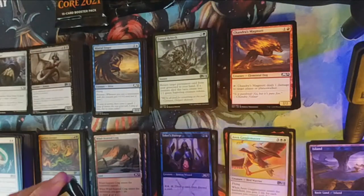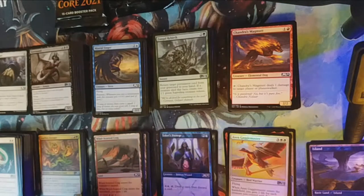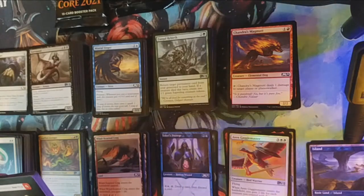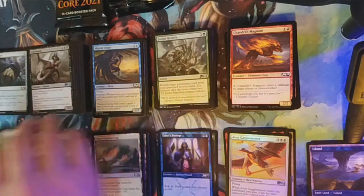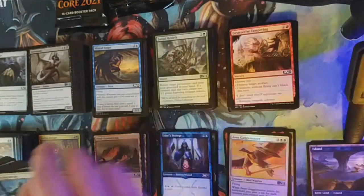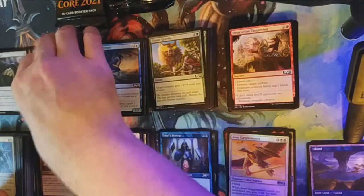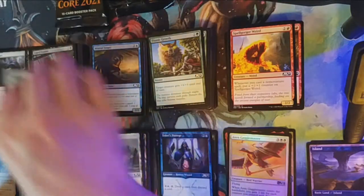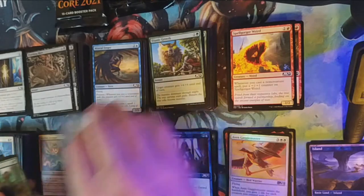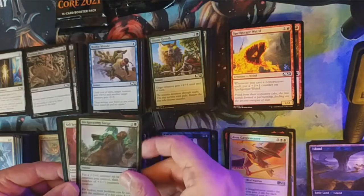I mean look at Mangara, look at Teferi — even some of the uncommons are out there with power level creep. We are almost done with the second stack of packs. Our first uncommon is Invigorating Surge, Selfless Savior, and Seasoned Hallowblade, with the rare being another Temple!